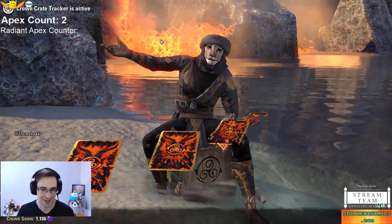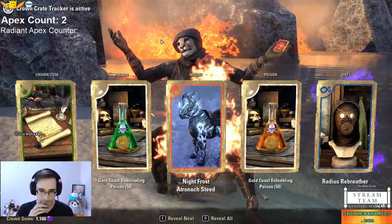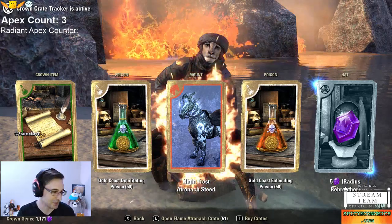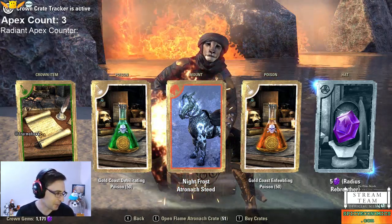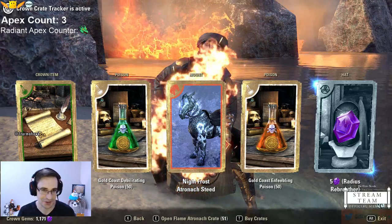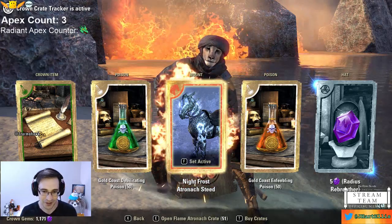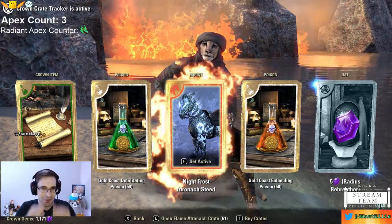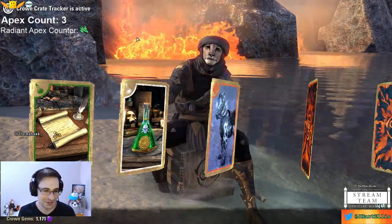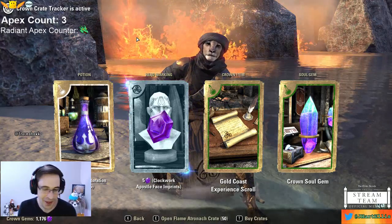This one wishes you great luck. Oh my goodness — I actually got something! That's not supposed to happen. We'll add to our Radiant Apex counter. This one's special! We'll count that for both the Radiant Apex and the Apex. I got a Radiant! Oh my goodness — it's a Night Frost Atronach Steed. It has cool blue flames that come out of it. We have 50 crates left — chance to get the other two as well. I was not expecting that.